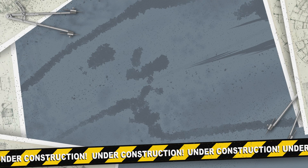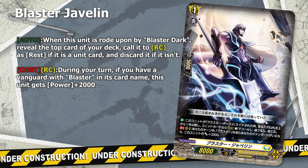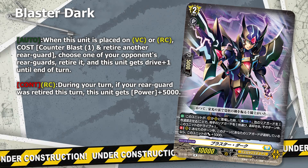For Phantom Blaster Dragon, there's only one Ride Line that we can play and that is the Blaster Ride Line. So we see ourselves going from Full Bow into Blaster Javelin, into Blaster Dark, into Phantom Blaster Dragon. We do this because we want to get the maximum value of our Dark Influence skill, as we need to superior call a Blaster card from the soul to the field. If we don't ride a Blaster Dark in the early game, we cannot get the extra free plus on our first grade three turn. Blaster Javelin and Blaster Dark are amazing early game tools - Blaster Javelin allows us to get a free plus one the moment that we ride Blaster Dark.